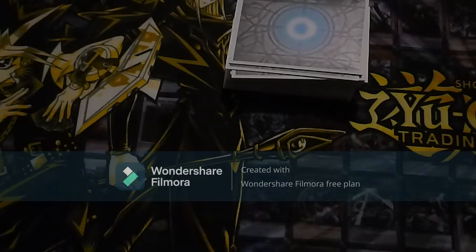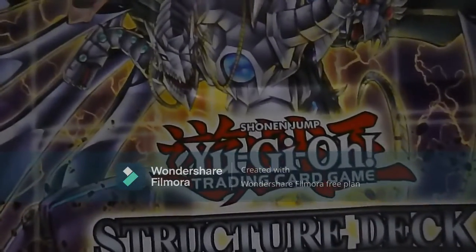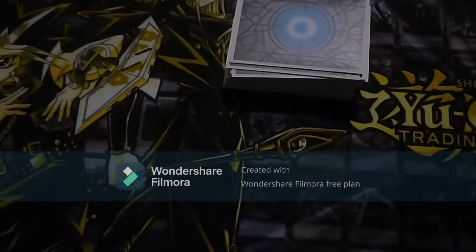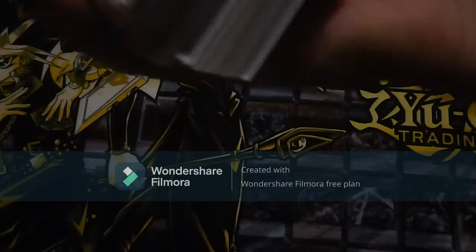The contents of the box is usually the same. You can have the playmat and the deck. The playmat is basically just the image of the new boss monster of the deck, the Cyber Dark End Dragon.